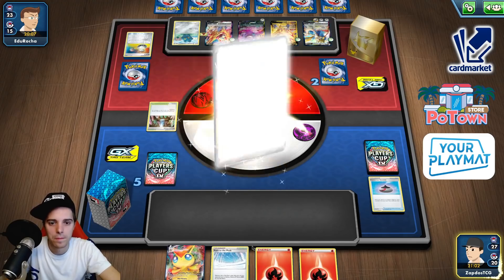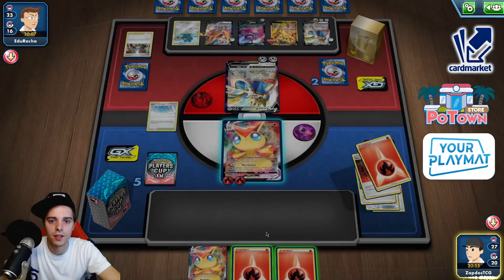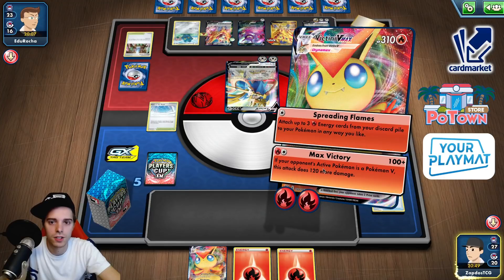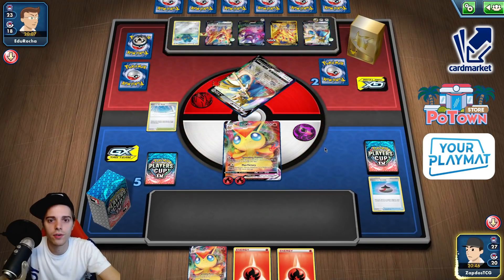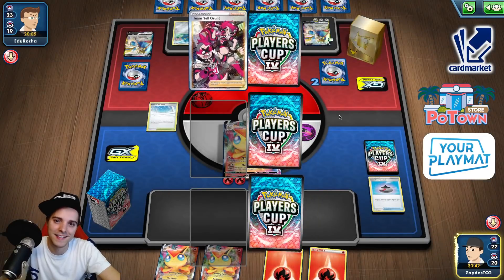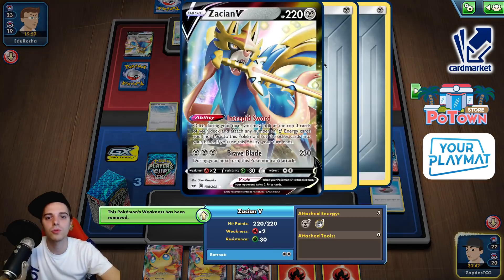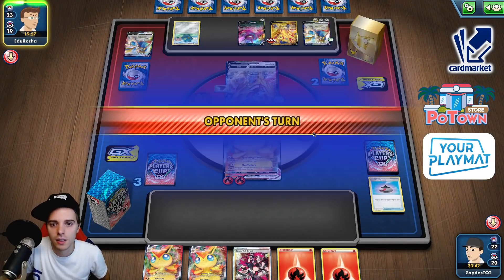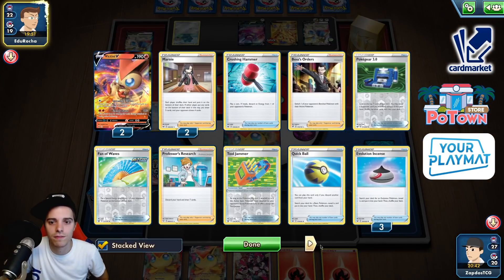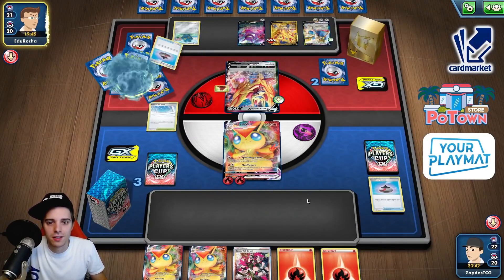Victini VMAX is here. Path to the Peak — you probably will draw into a Victini V. I'm very scared to slap it down just yet. Max Victory — 440 freaking damage! Team Yell Grunt. We can use Team Yell Grunt to get rid of that Metal Coating energy if he puts a Cape of Toughness onto his Zacian. On the other hand there is the annoying Zamazenta which we cannot take down unless we find Pokégear or Boss's Orders. Interesting scenario for sure.